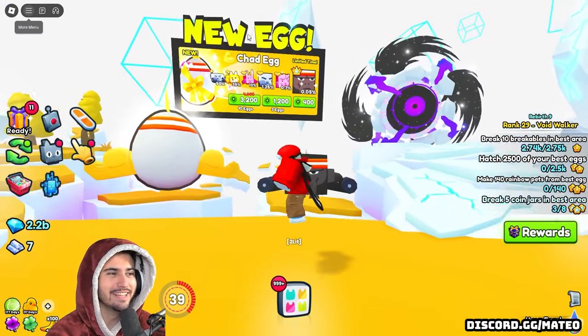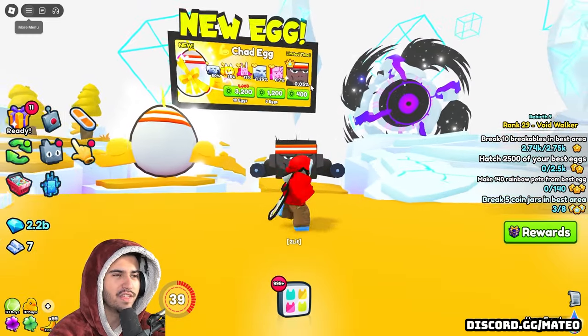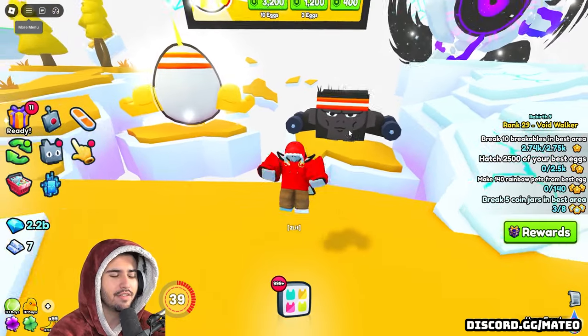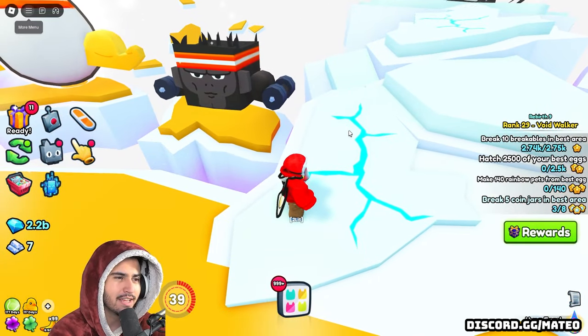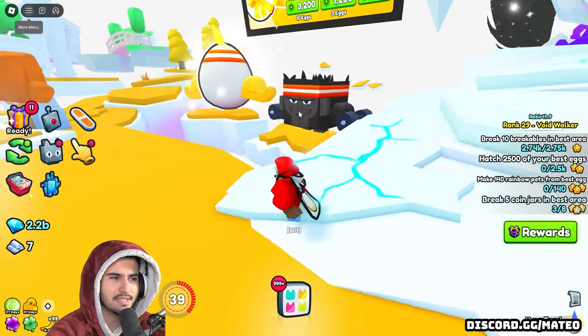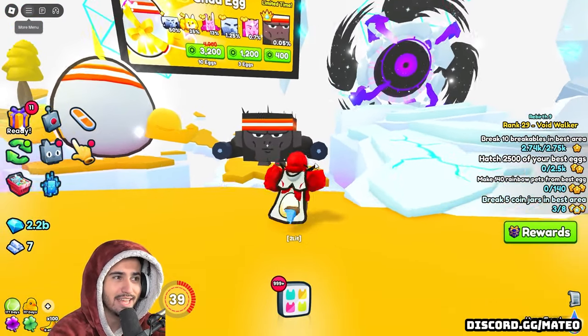All right, you guys, so here it is — here is the new egg. As you can see up here, these are all of the things we can get from the Chad egg, with of course the new Titanic Chad monkey. He has two dumbbells that he's lifting, incredible biceps you've never seen before, and also a six sweatband. So this is a very unique and cool Titanic to get.